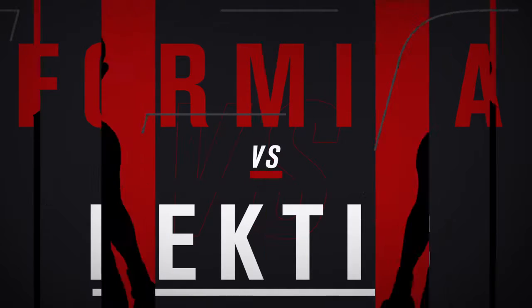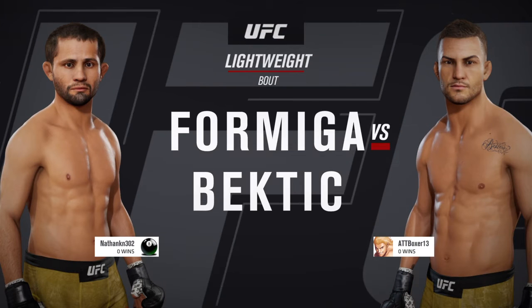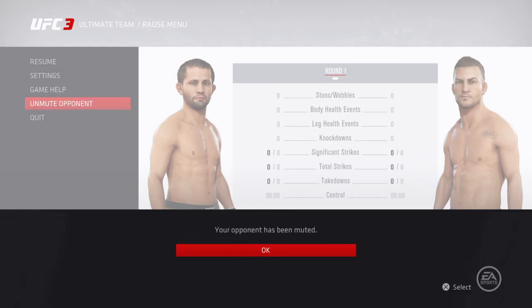Coming up next, it's a lightweight bout between Juicy A. Formiga and Merced Bectic. And now our tale of the tape for this lightweight fight. Formiga is six years his senior.